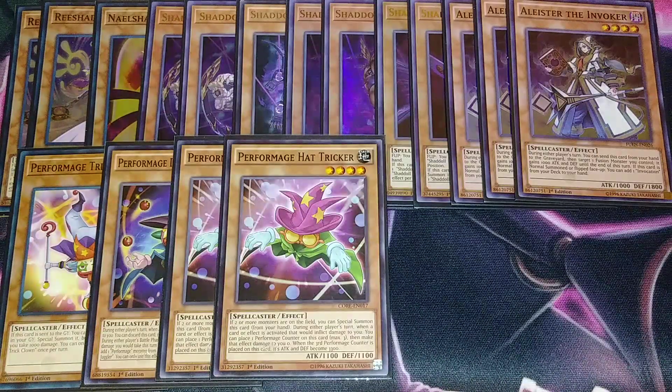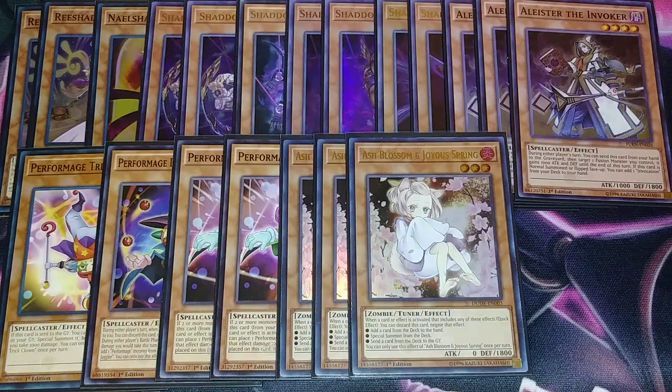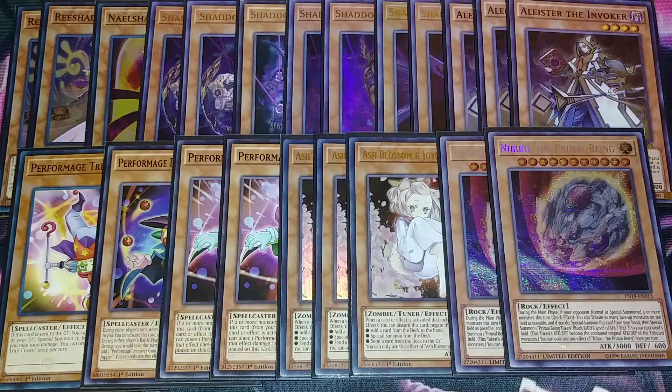We then play three copies of Ash Blossom. She's super helpful here because she's a fire attribute for Purgatrio, but she's also a good hand trap to use against your opponent. Then two copies of Nibiru as well — they're light targets, which is nice. You can drop them against your opponent when going second. I usually go second in this deck; if I'm forced to go first I just put out Winda and pass, but I prefer having Nibiru to drop on my opponent's board and then going in for an OTK.